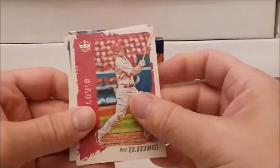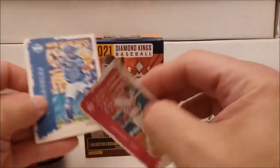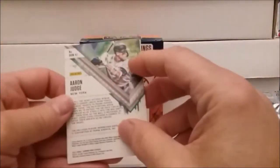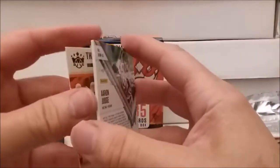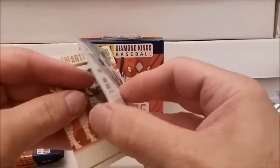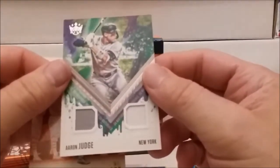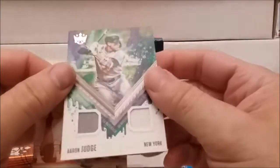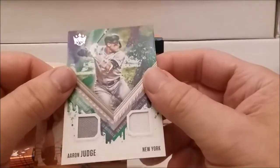Oh my god, we got an Aaron Judge — turned around there, check that out. What does that mean? Oh, probably nothing, right? Paul Goldschmidt, Kybert Ruiz rookie card, and the Aaron Judge — come on Aaron, don't do that to me now. Oh my god, it's a thick card. Can it be? Oh my god, it is an Aaron Judge!